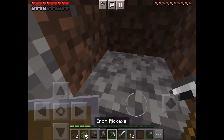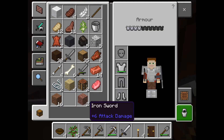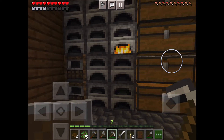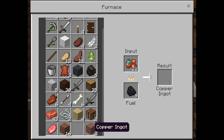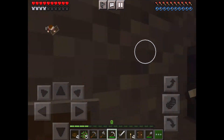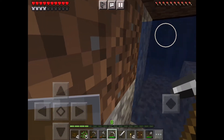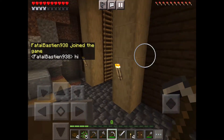Yes, but you know, I also got myself some better tools — an iron sword and some boots, I already have boots. I found a stack of copper — about 43, like a stack of copper when I was mining. So yeah, I did some mining off camera. Fatal Bastion joined.